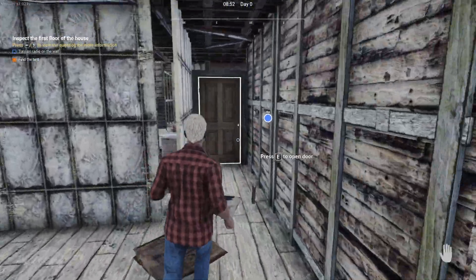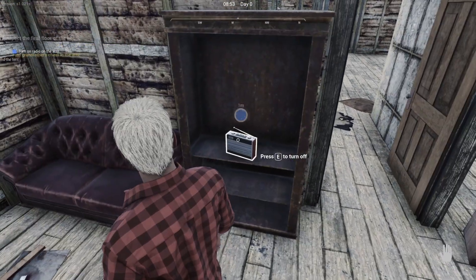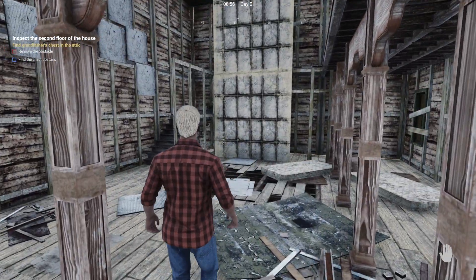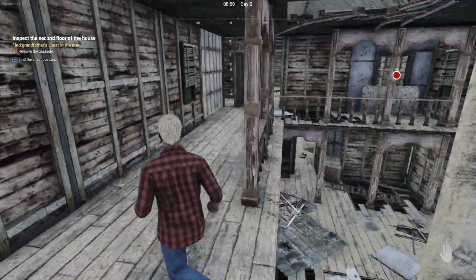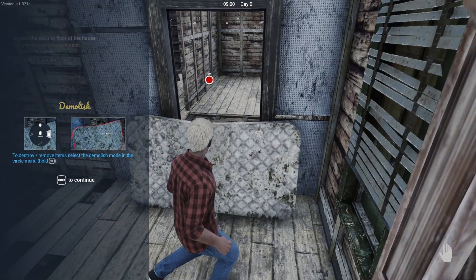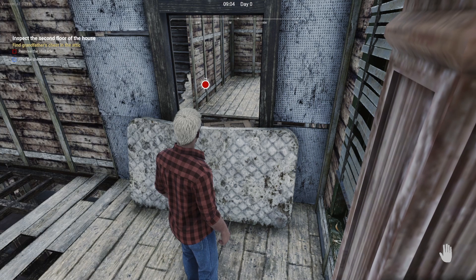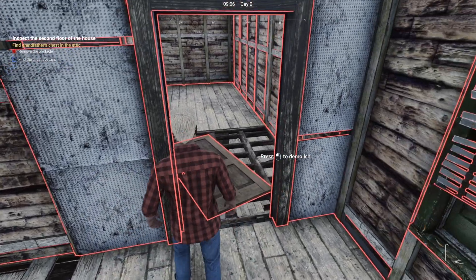Wow, this house is really really damaged - you wouldn't want to live in it. Turn that on. Quest: remove the obstacle, find grandfather's chest in the attic. So we need to remove this obstacle. To destroy or remove items, select the demolish mode in the circle menu - hold Tab, then demolish, and left click to demolish it. You need the crowbar to start demolishing.